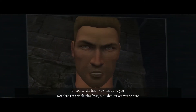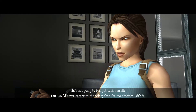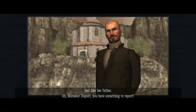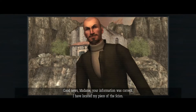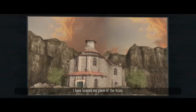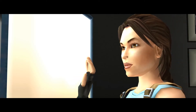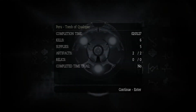Not that I'm complaining boss, but what makes you so sure she's not going to bring it back herself? Lara would never part with the Scion — she's far too obsessed with it, just like her father. Ah, Monsieur Dupont — do you have something to report? Good news, madame. Your information was correct. I have located my piece of the Scion. Voila! It is buried under a place called... Saint Francis Folly. I was going to say she probably knows that place because obviously an archaeologist of her stature knows every single archaeological site on the entire planet by heart.